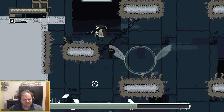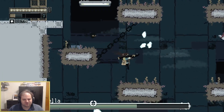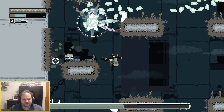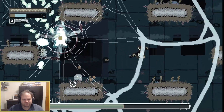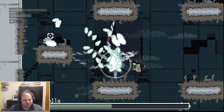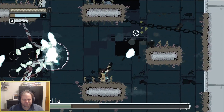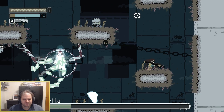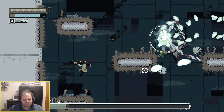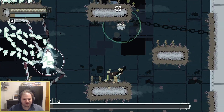Some of the later encounters — especially the final final fight — turn into a bullet hell meets Spider-Man situation of swinging, dodging, and in my case smacking right into giant bullets. It would have been better to have some way to halt the bungee, to pause your physics momentarily and properly avoid attacks.